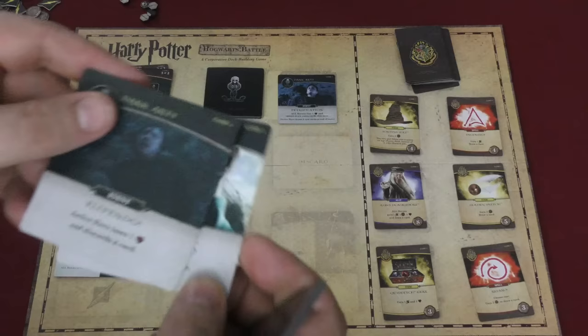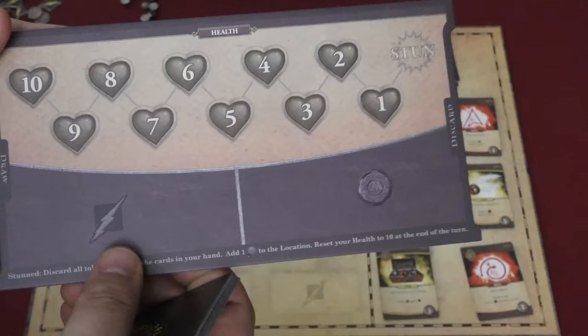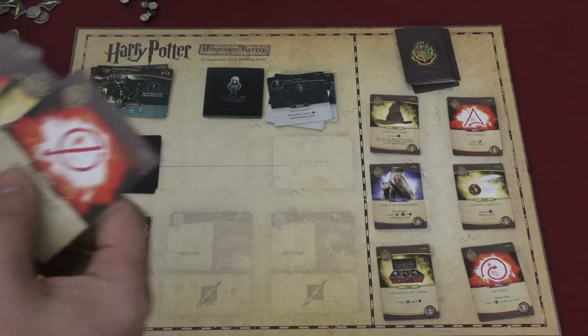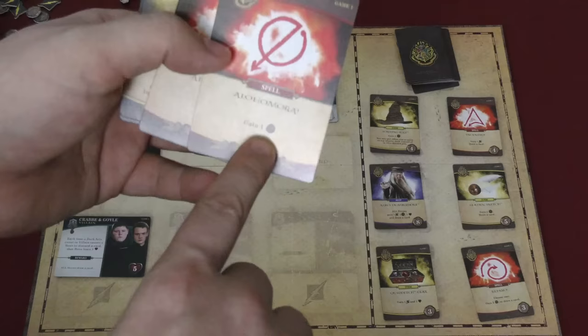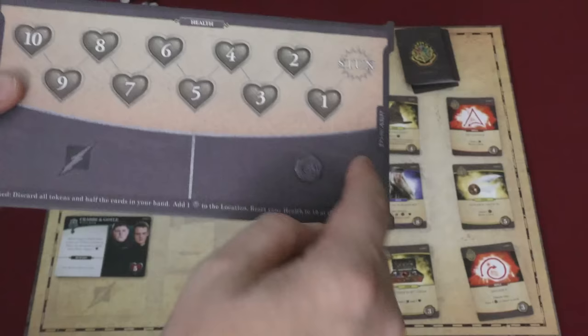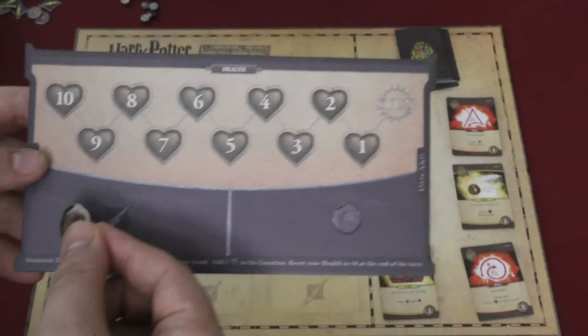Each player has a board in front of them where they track their health. They will also track their attack power and the influence they have to spend that turn. A player will have five cards in their hand and can play these cards which give them different things — here they give you money or influence. Here you can choose: do I want to gain two, or do I want to let all heroes gain one? If someone else gains something on their turn, they just put it there and store it. At the end of your turn, all your stuff is gone, but anything you've gained on other players' turns will stay there.